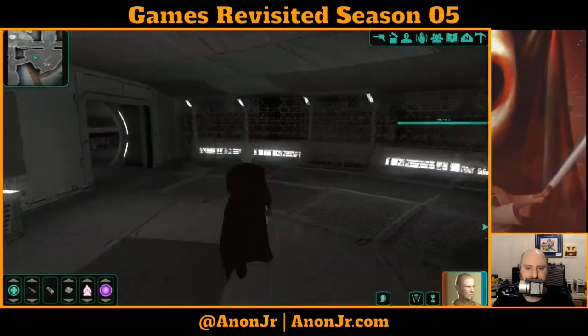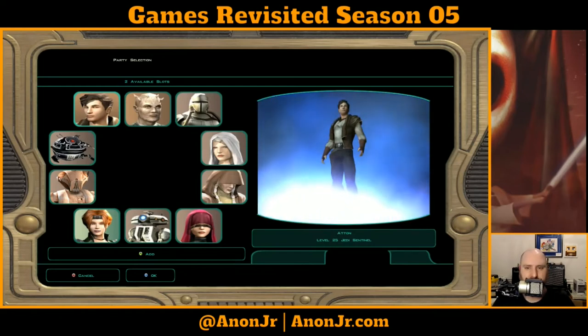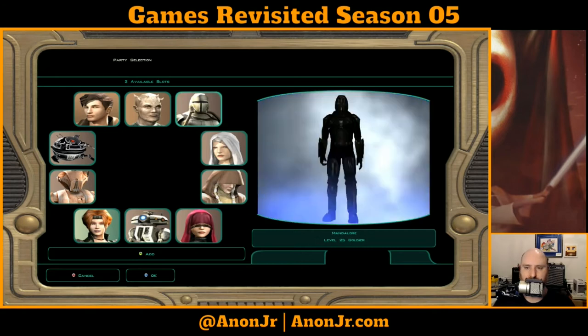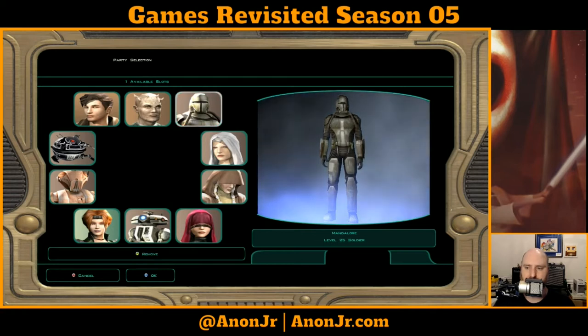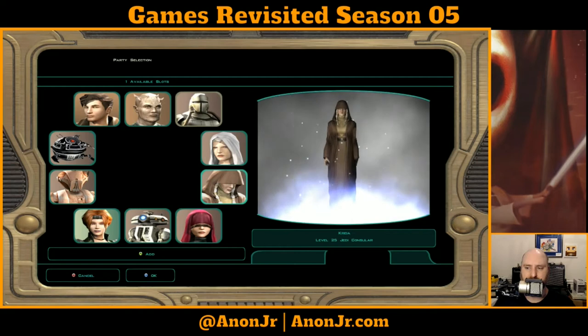Now that that's all done, let's head back out of the Ebon Hawk and make our way back to the Jedi Enclave. Who do I want in my party? Mandalore is a good person to have. And I've got a funny feeling I may need either the Handmaiden or Kreia — I want somebody who's got a lot of Jedi levels.